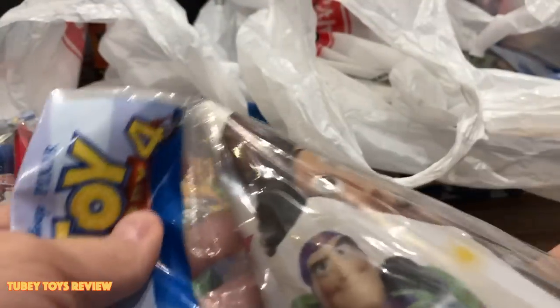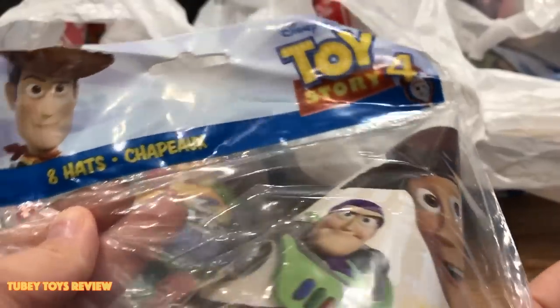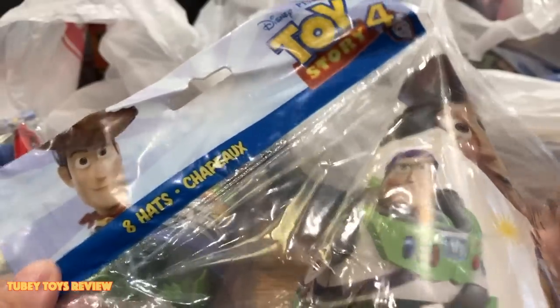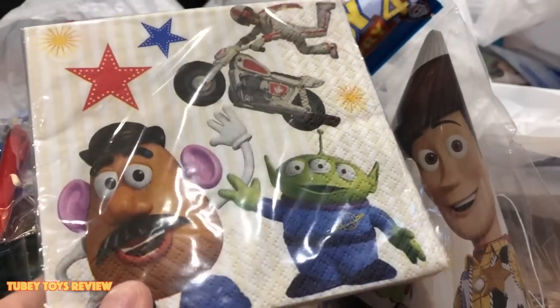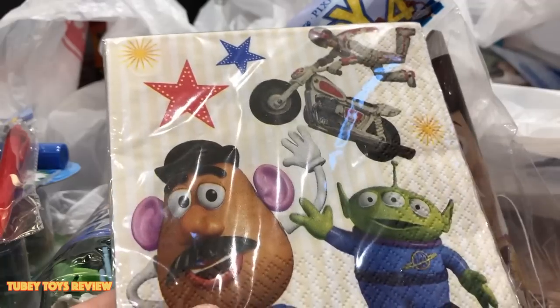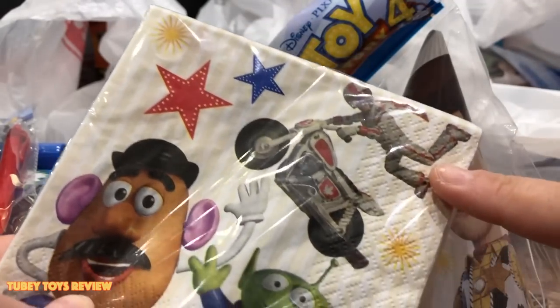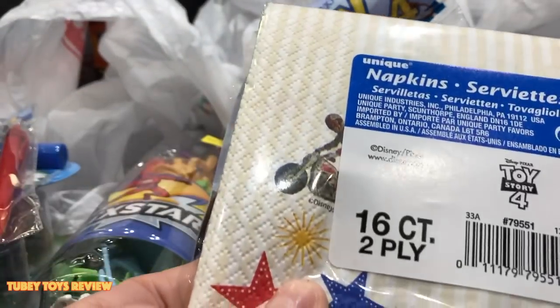Someone's birthday is coming in the summer — it's me! And I wanted to grab these awesome Toy Story 4 party hats — really cool for a dollar, you can't go wrong, because I'm having a Toy Story 4 birthday party. And then I found these small dessert napkins — I grabbed a bunch with Duke Kaboom, Alien, and Mr. Potato Head on them. Awesome.